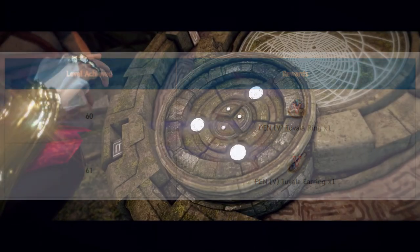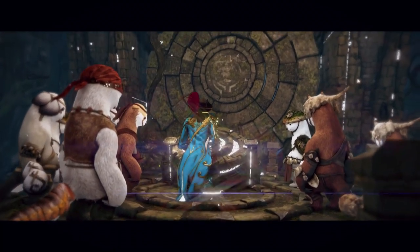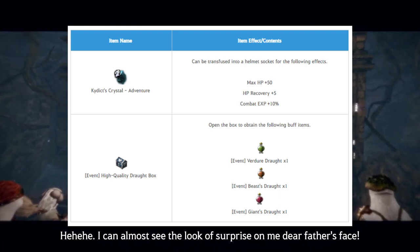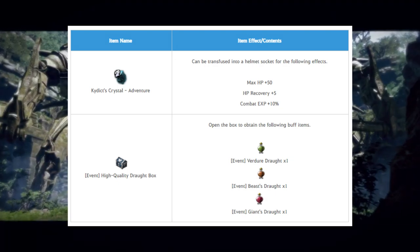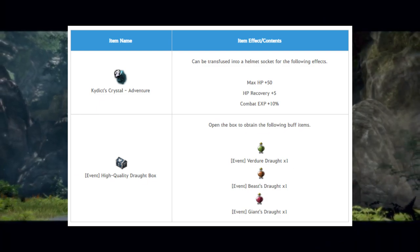Another event this week is Patrigyu's Aid. Since Patrigyu is supposedly the father of the Corsair class, talk to him using the new class and he will give you a Kydex Crystal and some Drought Boxes. He's just so cheap — he earns so much trading in the Black Market and all he can give his daughter are these cheap items. That may be the reason why Corsair ran away from home.